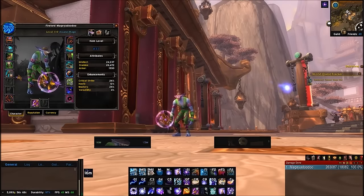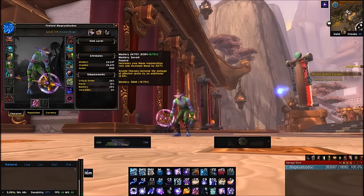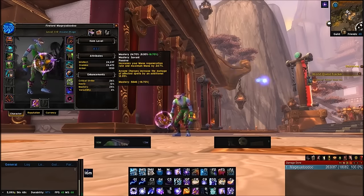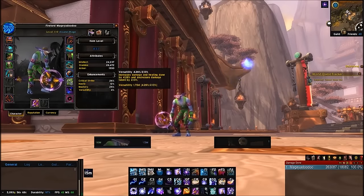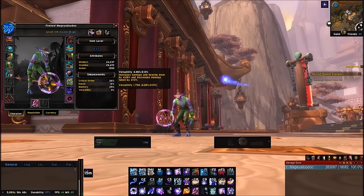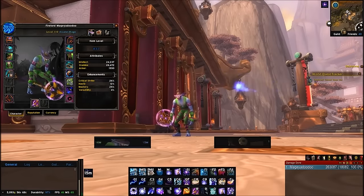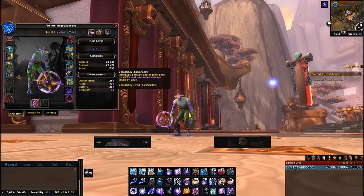For stats: you want as much Crit as possible, followed by Versatility, then Haste, then Mastery. Mastery right now scales super badly — you could have 50% Mastery and it barely gives you anything in return. Crit gives you those big numbers and doubles your damage. Versatility is a flat-out damage increase. Haste you don't need to worry about too much because of Quickening, so stick with Crit and Versatility for now.